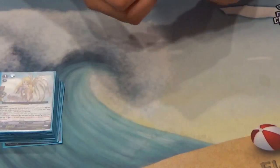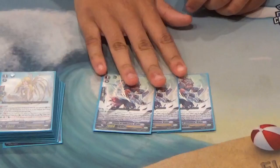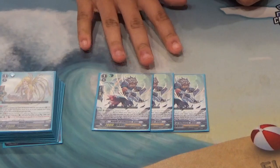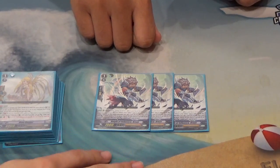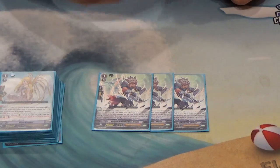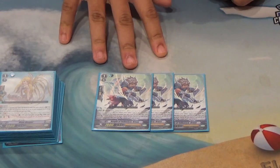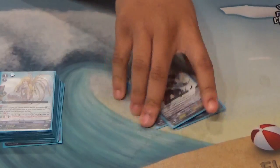Then we have three copies of Hornus. This guy will make your columns stupidly big. As long as you're in Brave, every time you call something in front of him you can Soul Blast one and he gets 3,000 power. He's also part of the combo we'll explain later. He has the added effect that if your Vanguard is grade 4, he gets another 3k — so in total, if you've strode into Transcending the Heavens, he gets 6,000 power every time you call something in the same column, as long as you're in Brave.